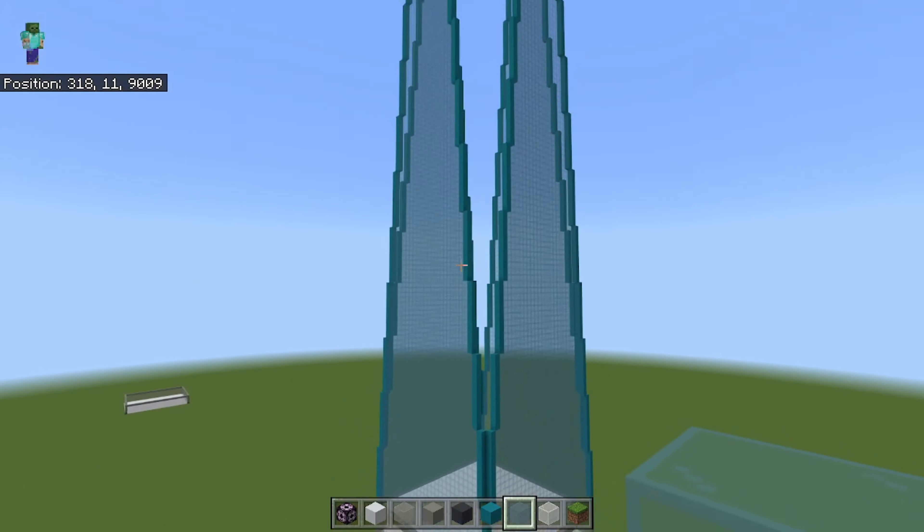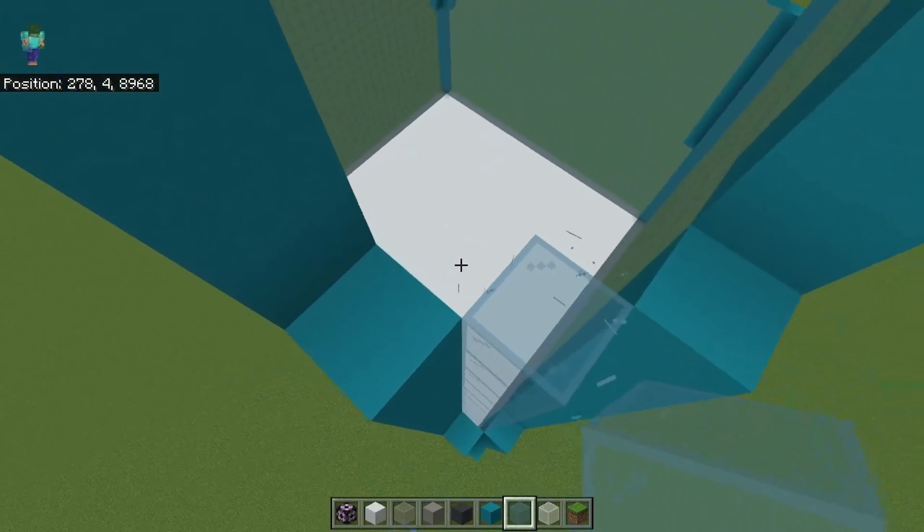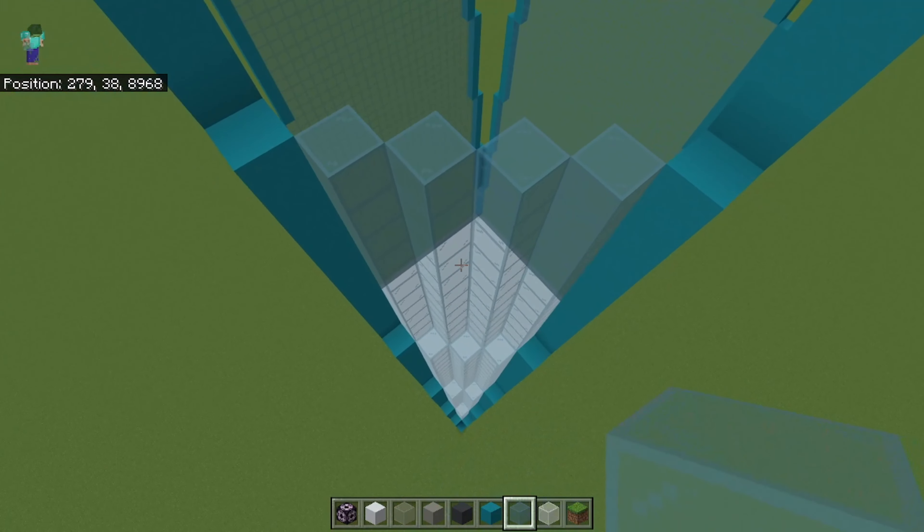You see this ugly gap right here? Fill it in with cyan glass, and make sure the wall is connecting to the other pillar at a 45 degree angle like this.